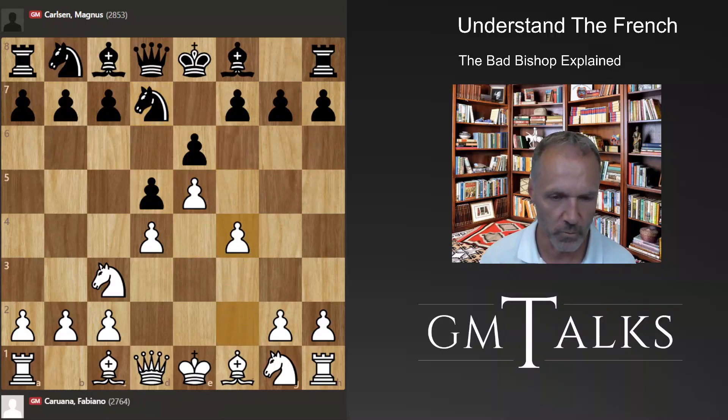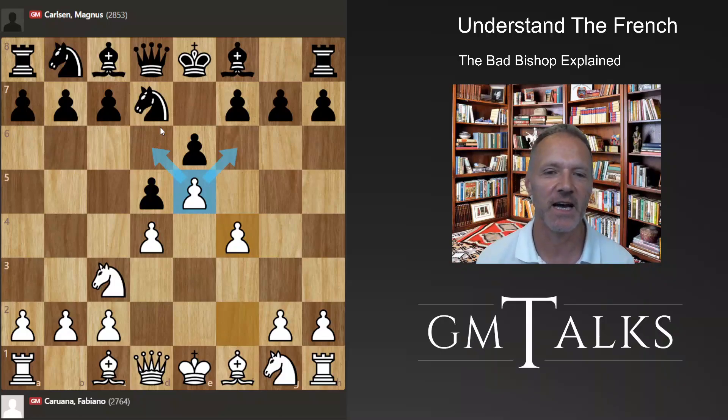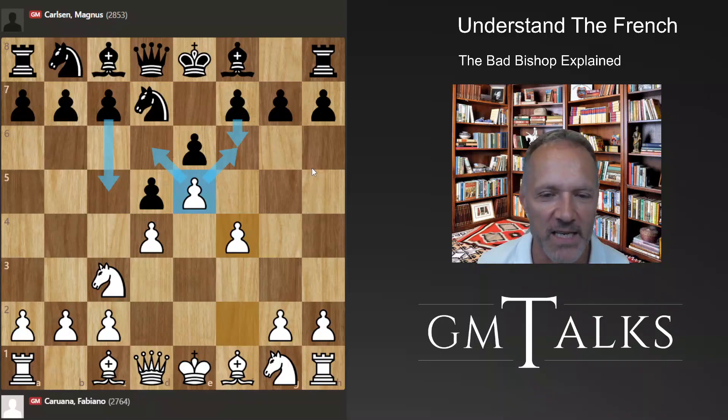The basic feature of the situation is that white has more space — he's got this pawn taking away squares from black's position. Black has less space. But this is what French players really like: the black position is very compact and contains a lot of opportunities for counterplay. Black knows how to get counterplay, usually with moves that attack white's center. White has more space but also some weaknesses, because advancing pawns makes the squares behind them weaker.